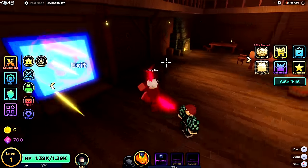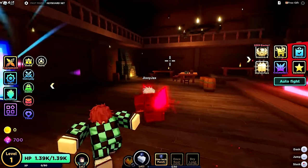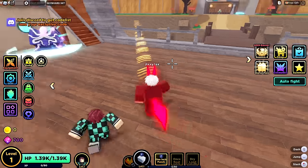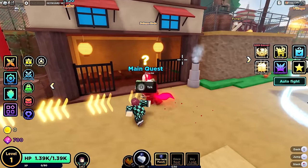If I press F, I have a different set of abilities — that's cool. We have the Fox Run ability. The game is pointing me towards something over here, so let's head over there. There's also main quests and a lot of other stuff in this game.